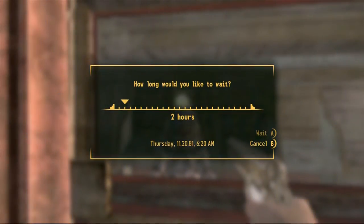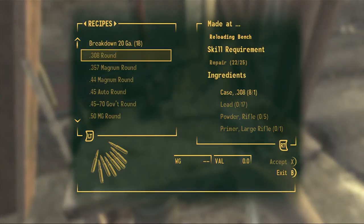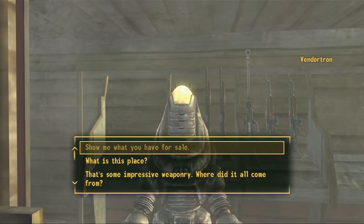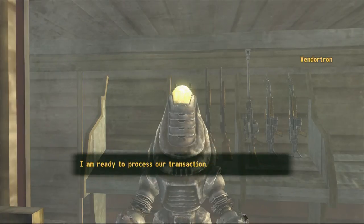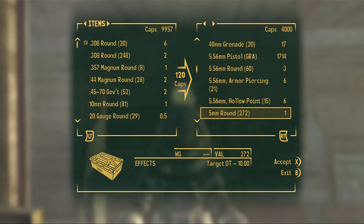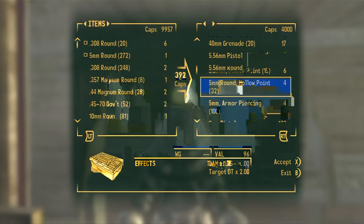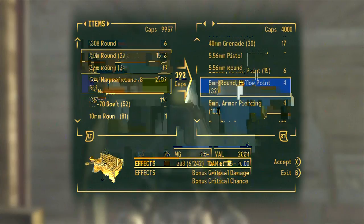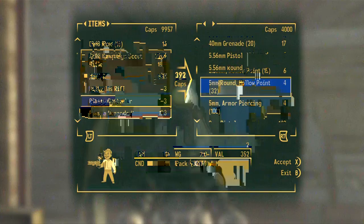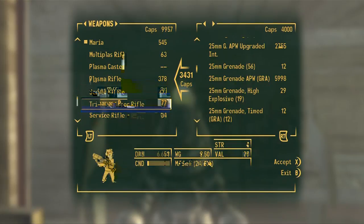I need to repair stuff - I think you do that at a workbench in this one. No, this is for ammo. How do you repair in this game? Whatever - .308, 5mm. Weapons - keep one of those. I'll keep the plasma caster I guess since it doesn't sell for anything. Solve this - I'm gonna sell this, I'll just combine those. Charger pistol, service rifle - I can get rid of that. Varmint - okay.